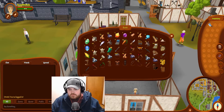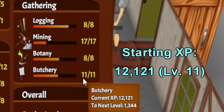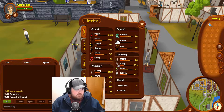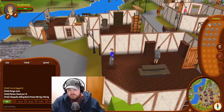Today we're going to be working on these thousand rats. The goal is we're going to chop them all up, see how much XP we get, and see how much drops we get. Right now we are level 11 butchery. The current drops I can get are low quality rat hide, normal quality rat hide, sinew, and pristine fur as well.